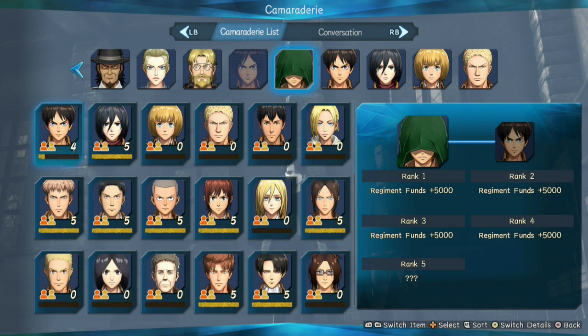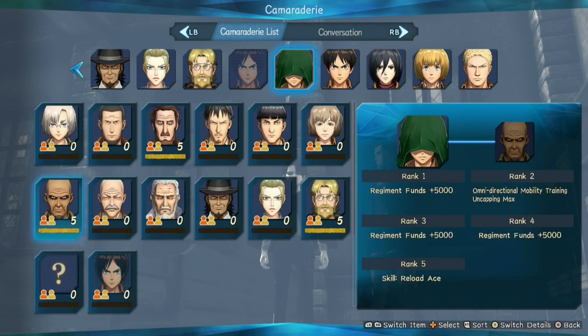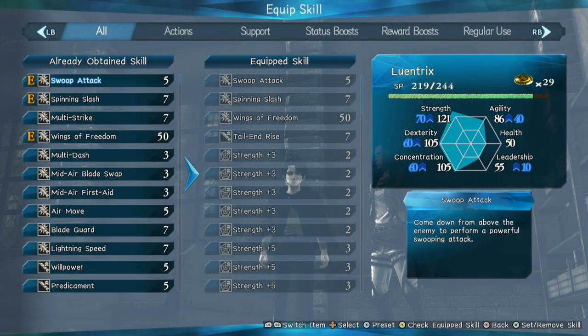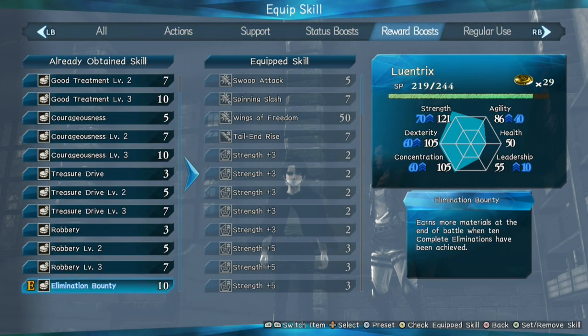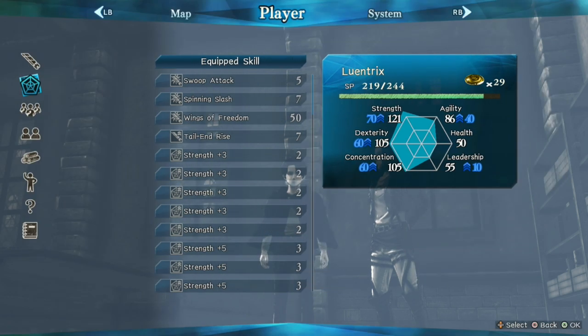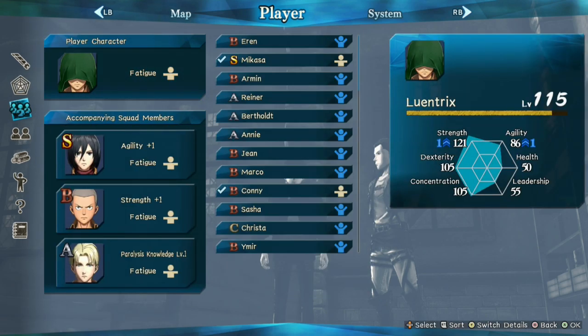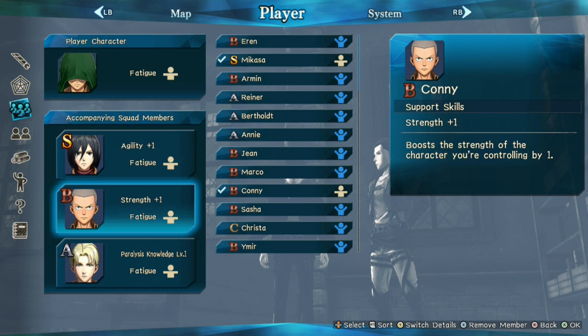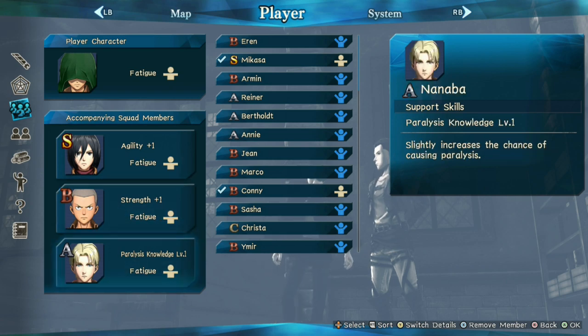Go to your career character and make sure he's ranked 5 with kids, which will give you a skill called Elimination Bounty. The definition says it earns more materials at the end of the battle when 10 complete eliminations have been achieved. So you have to get 10 complete eliminations and then go for the last titan. You need your career character — I usually use Mikasa because she can do the super slash to all body parts, and I have Kani and Nanobas so they can break the shields of the bizarre titans or the last titan.